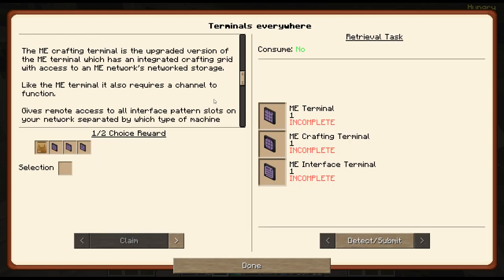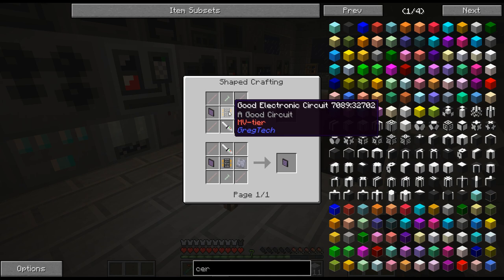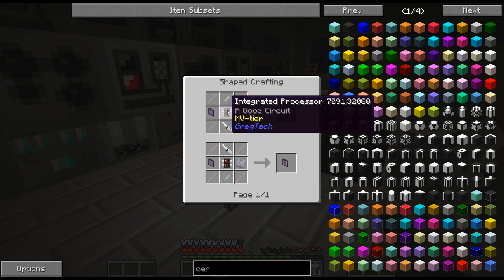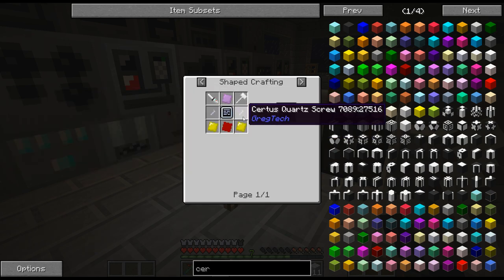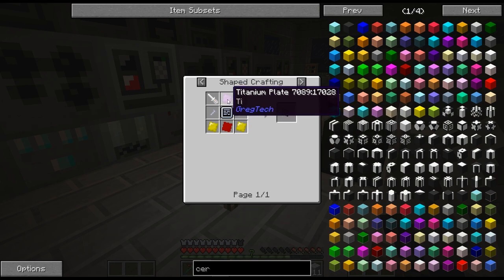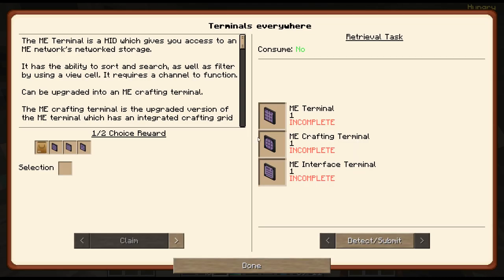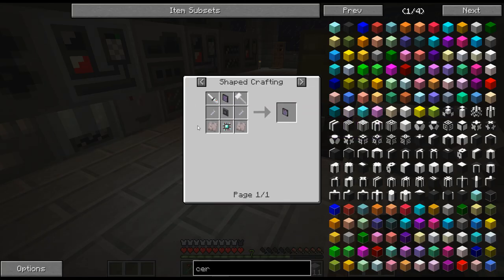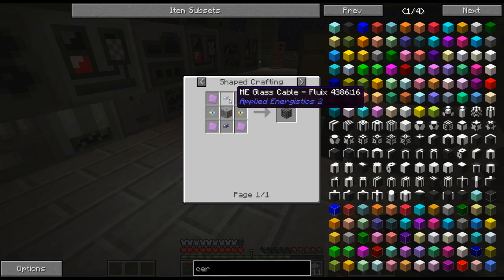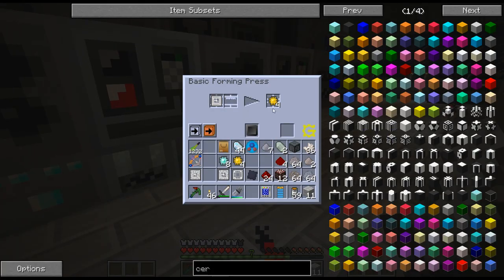Now these are all the different terminals - we're not quite there yet. These recipes do need circuits - they need MV circuits - so that's not too bad. Oh there's quartzite screws, quartz plates, aluminum panel. AE actually needs titanium - I didn't even realize that ironically. I just haven't really checked it yet. All these are pretty easy. What do the interfaces need? Yep, titanium. So it looks like automation is gated behind titanium - good to know.